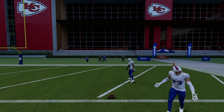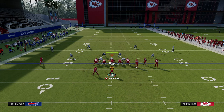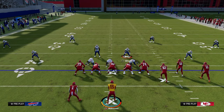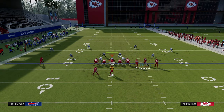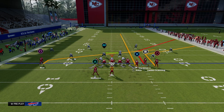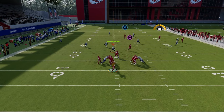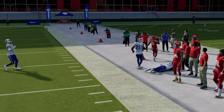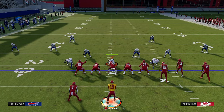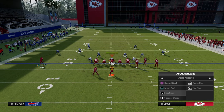Something really underrated in this formation: if they have that inside quarter adjustment, you can get to double corner if you have a slot apprentice or hot route master in the slot of the gun bunch. Put the slot on a slot apprentice corner, streak the tight end, and drag the backside receiver. In my opinion, this is the best double corner in the entire game — that deeper corner route will clear a Cover 3, especially when running your bunch to the wide side of the field.